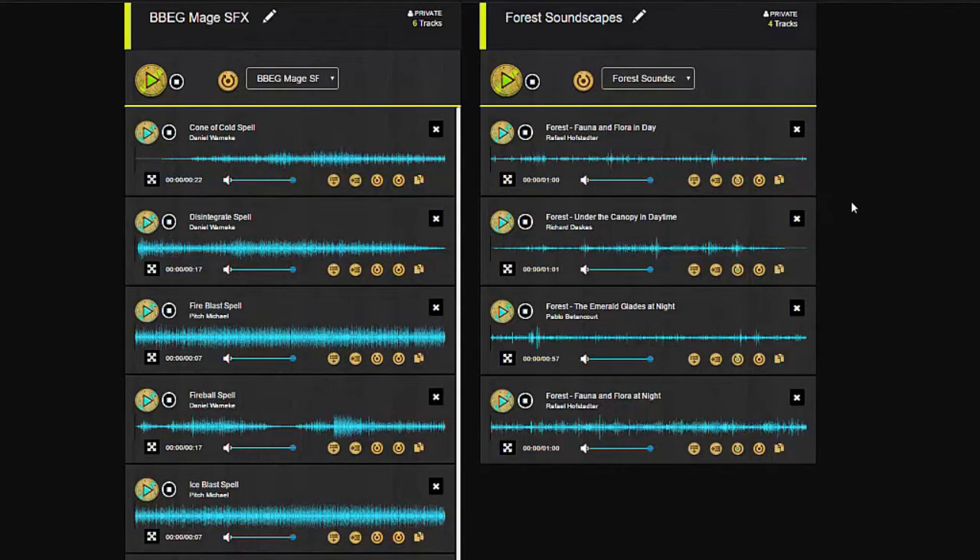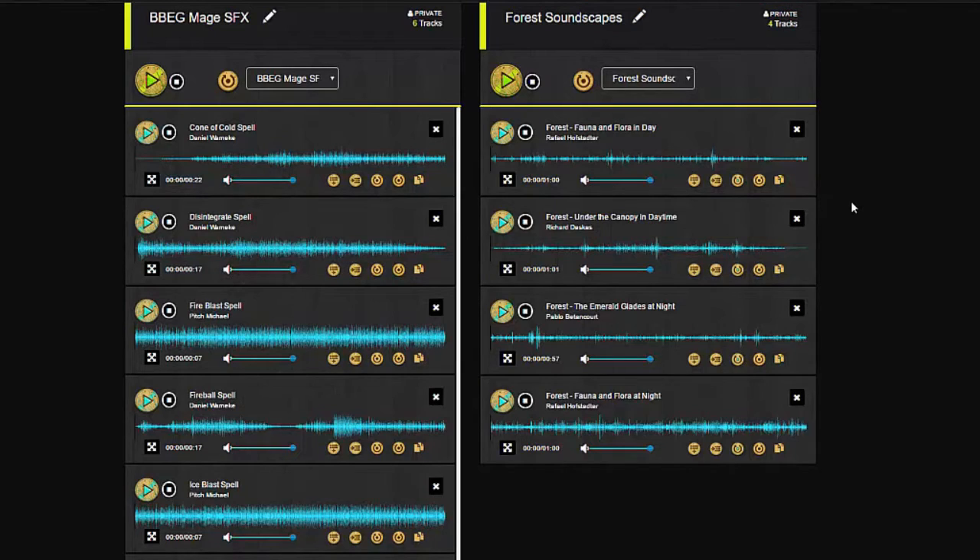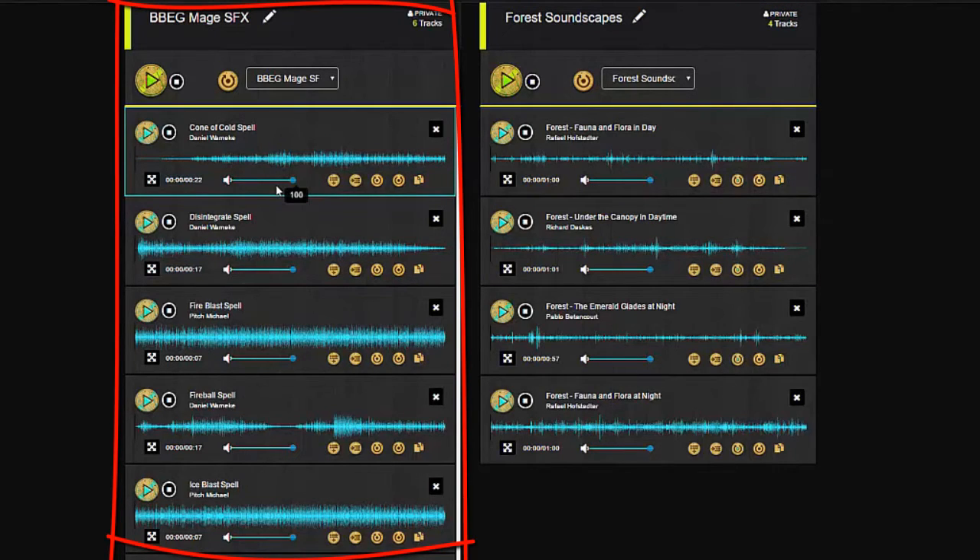For example, what I like to do is I set up the right-hand side playlist for low-touch audio — tracks that will either cycle through on their own or play on a loop. On the left-hand side, I'll put my high-touch tracks, or those that I may need to play as the action happens.